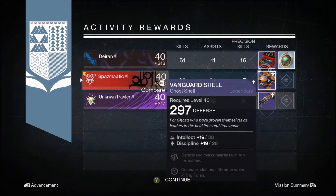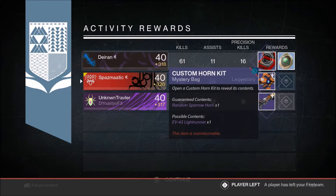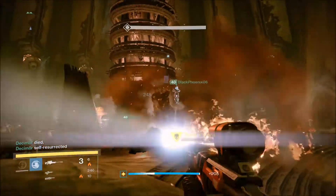To start off my rewards for this week, on my Hunter I got a Ghost at 297 defense. Come on Bungie, I do not need a 297 ghost — that's like three legendary marks from one Nightfall, waste of time.